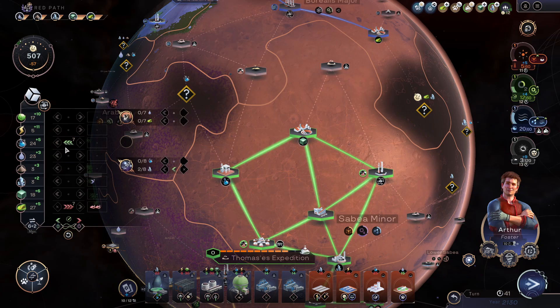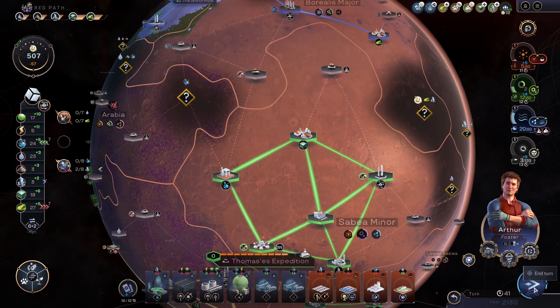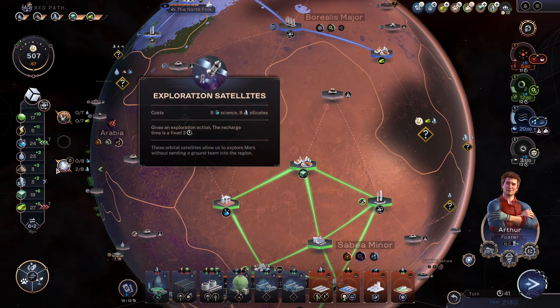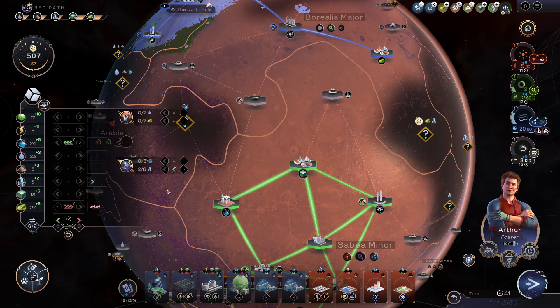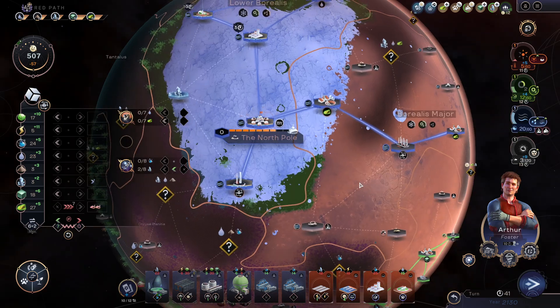Right now I'm exporting tritium into science, so I can get the bacteria spreader going and these research centers — that's going to be pretty nice. Satellites would be cool also. With plus five science I'll be able to put the bacteria spreader down next turn.